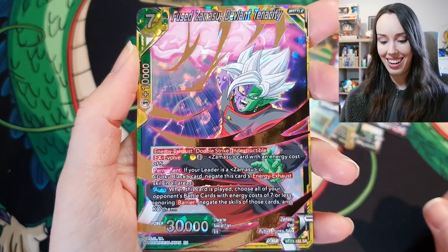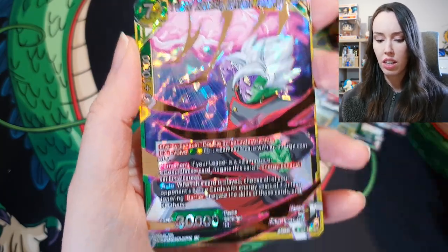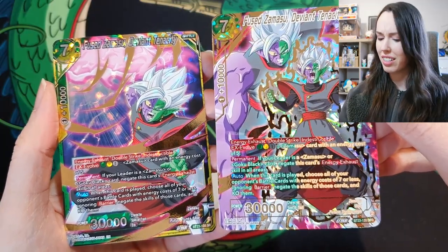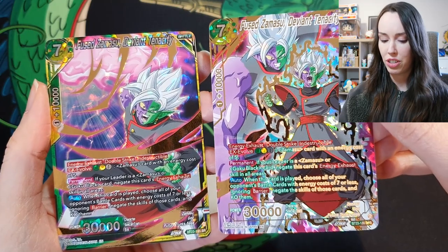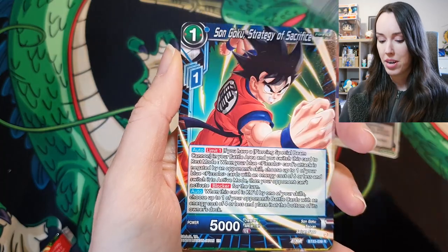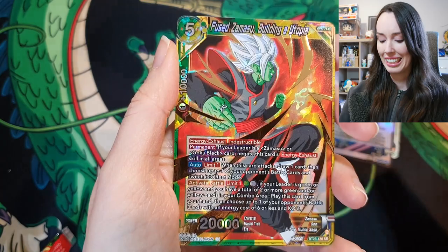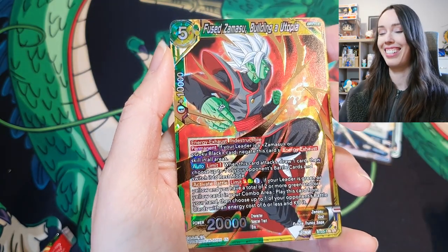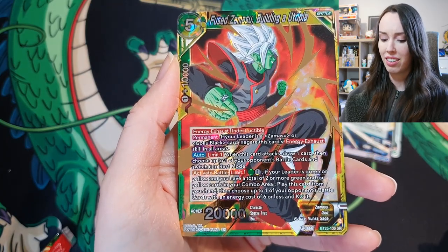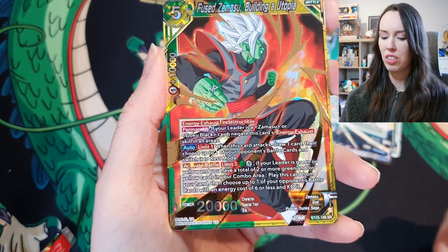Another SR — Fused Zamasu again. I think this is the SR version of the SPR I got before, and wow it is. I think I definitely prefer the SPR version but it's very nice to have them as a set together. Last card — it's an SR and another Zamasu but it's still pretty sweet. I actually like the colors and I like when he's wearing that Goku Black outfit. It looks pretty sick.